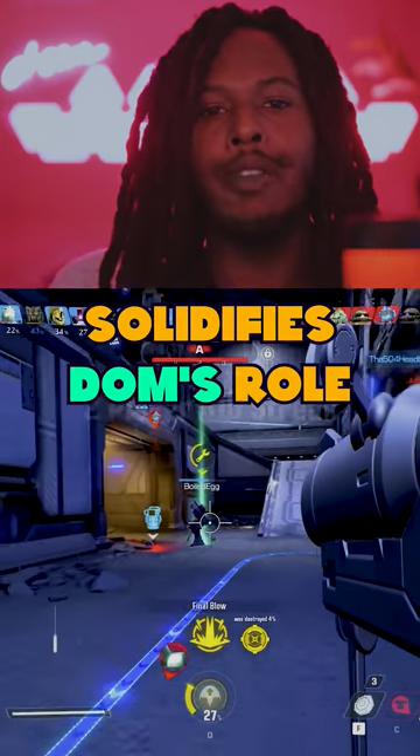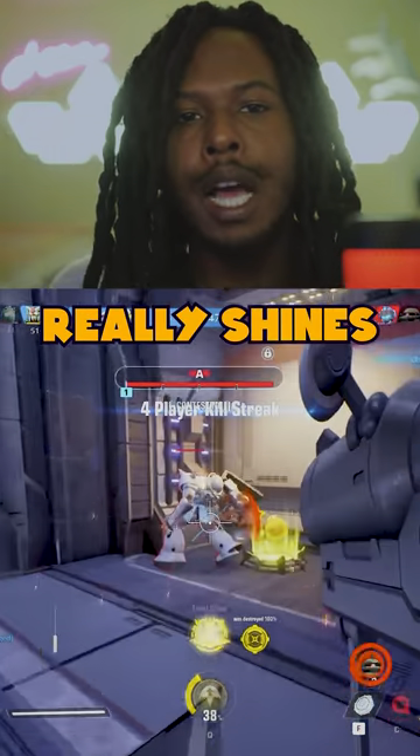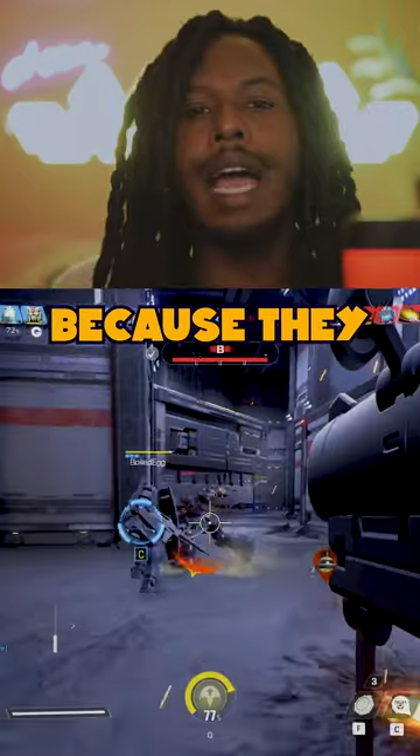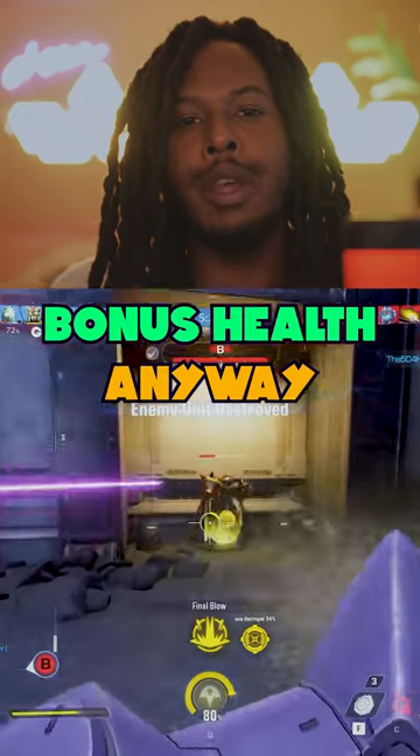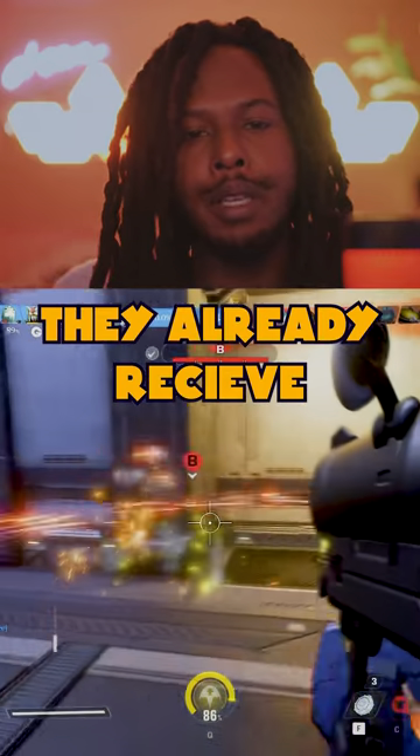The armor gun solidifies Dom's role as the off tank because the armor gun really shines when it's used on a tank or a healer. Specifically the tank, because they have a shield or they have bonus health anyway. So Dom gives them bonus health on top of the bonus health they already receive.